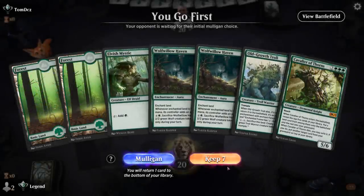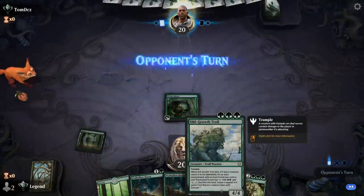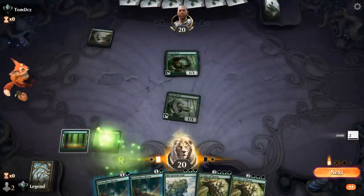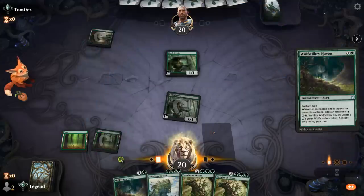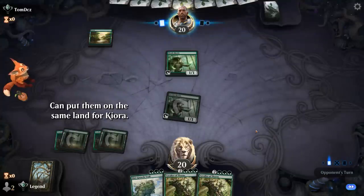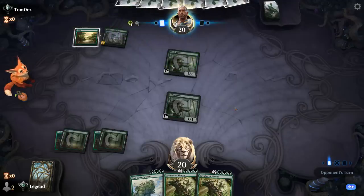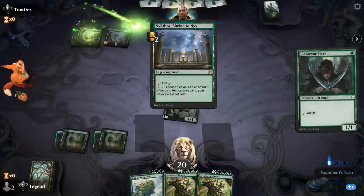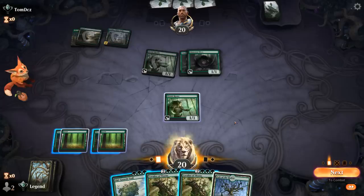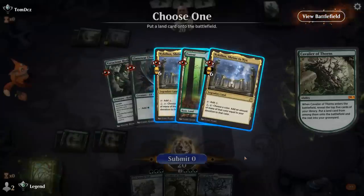We're on the play with Mystic, double Haven — can set up an early Cavalier. Facing another green ramp strategy, so I'd rather go double Haven here, especially without Nykthos to abuse the extra devotion from Troll. Next turn Cavalier hopefully finds Nykthos, and it did. No Storm the Festival in the graveyard, which would be the next best thing. Opponent has Kiora, so Nykthos is about to go off. Let's see what curve topper they can conjure — if they have Karn, we could be in trouble.